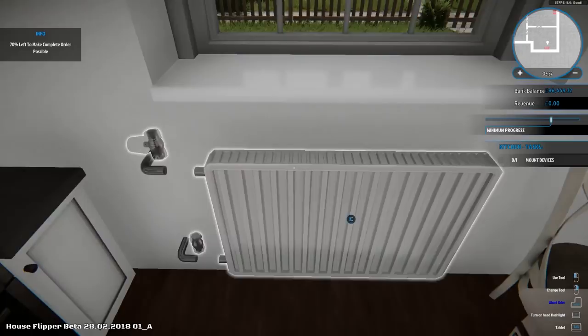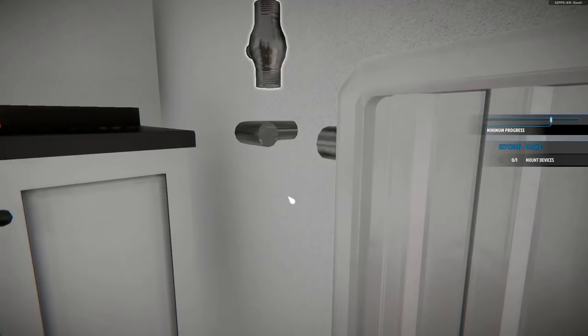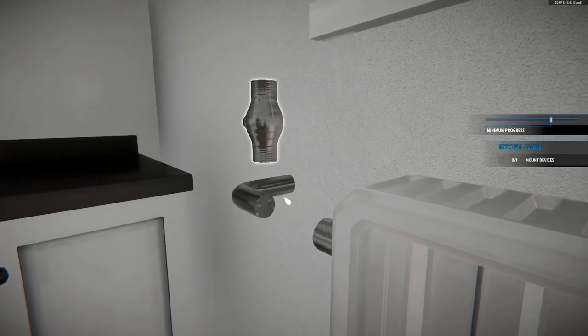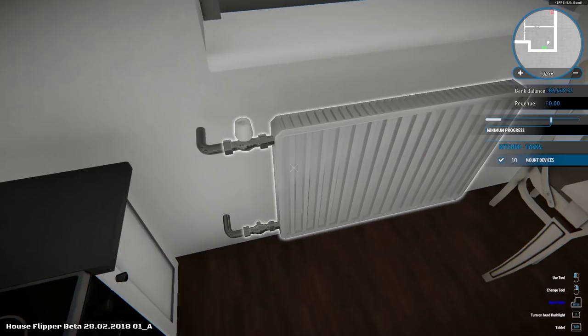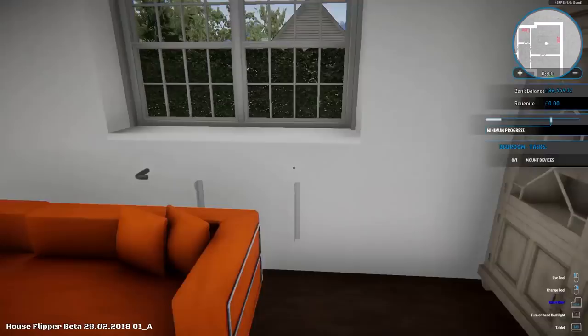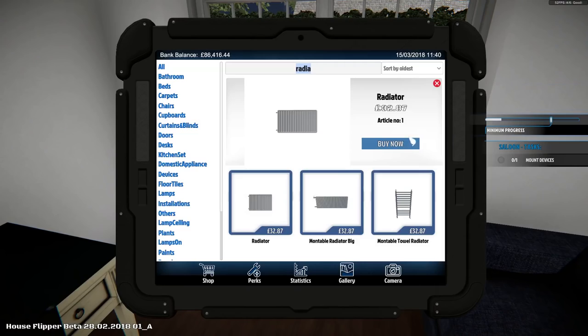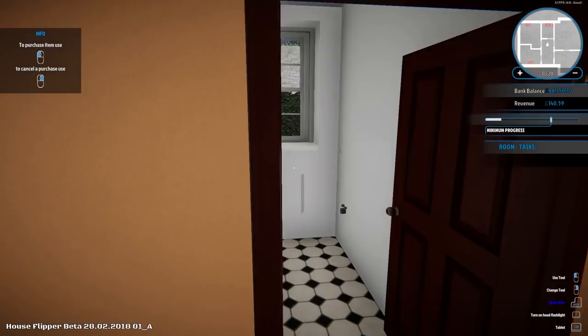Order another one — and that can go there. Order another one, and it can go just there. Splendid. Order another one for just here and drop that in. This last one is intriguing — there's one here so we put that into place. But the bathroom says 'mount two devices' and I can't see where the second one goes. Unless it's a towel radiator — a mountable towel radiator. Is that what goes on the wall? Is that what that thing is plumbing into?